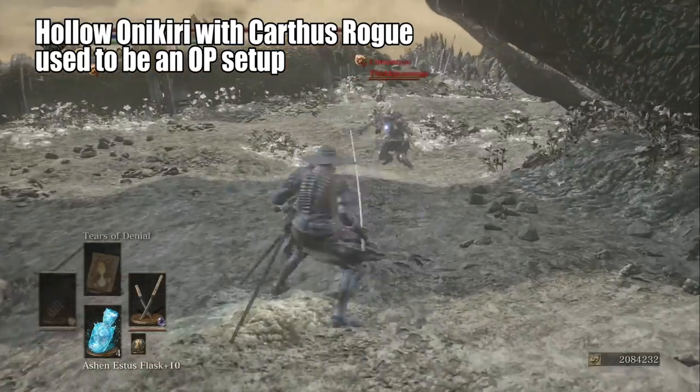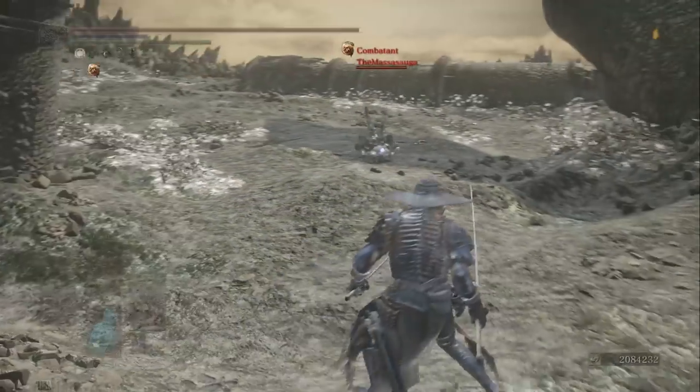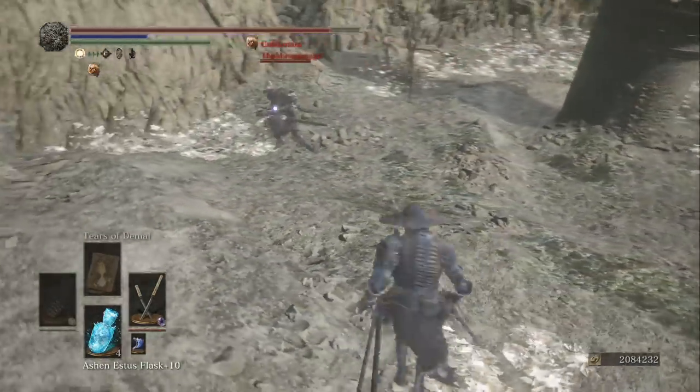In the weapon art true combo, they'd use the Oni Slayer weapon art, then true combo that with the L1, and you would either bleed out or be almost bled out, at which point they could follow up with the running attack. It was really easy, and back then it was really strong.